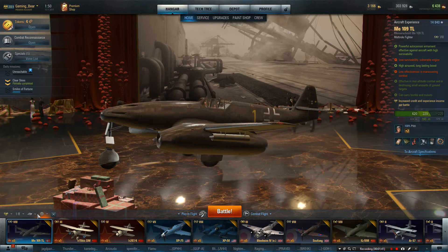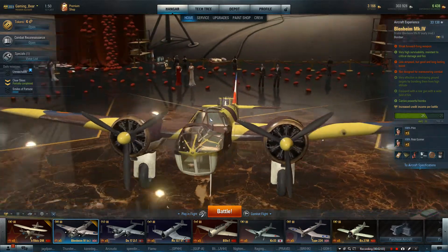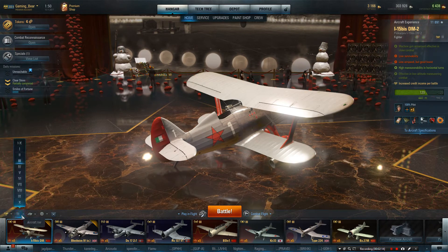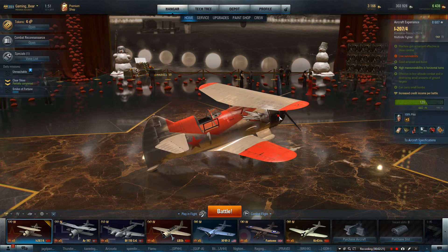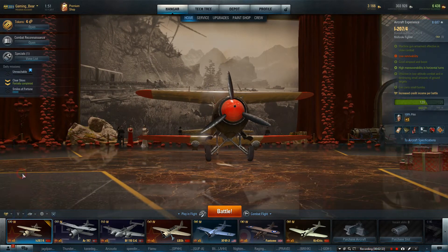So let's look at the lower tiers. Starting at tier three, we've got two planes: the I-15 bis and the Blenheim Mk IV. The Blenheim is included for its characteristics and bombing ability — it's a really fun plane to play. The I-15 bis is a very good dogfighter and also very fun. Then at tier four we've got the I-207-4, which won't always be available, but it's an incredibly good dogfighter and it's also got a couple of bombs which is really useful.